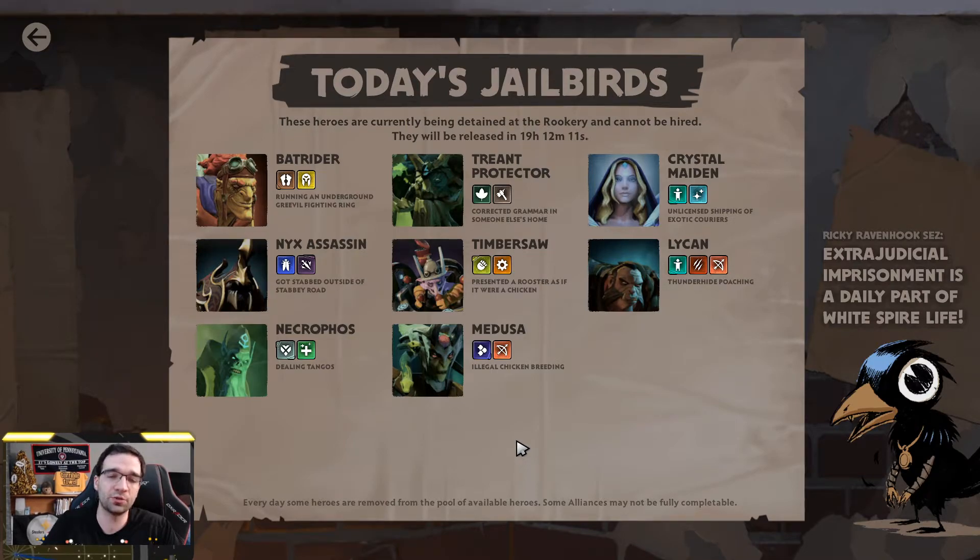So I would try to avoid strategies today that require 3-star units. Assassins are known for really having a high priority for 3-star units. Beastmaster is really good at 3 stars if you want to get that type of strategy going. And also Knights, to an extent — we really want to get 3-star Luna and 3-star Chaos Knight. I would probably shy away from those today.